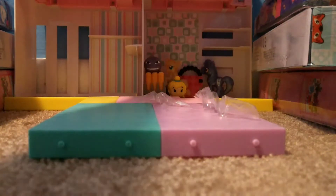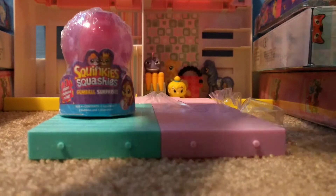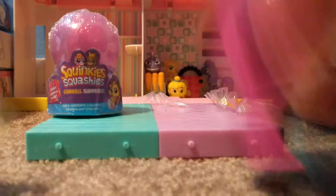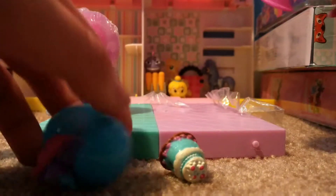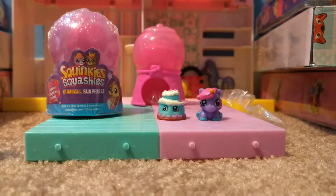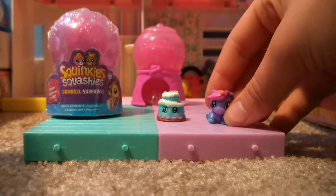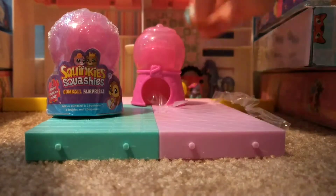Next we're going to open some Squinkies Squashies Gumball Surprise — there are two Squinkies in each. This one already opened in the package. We got the Birthday Cake one and the Horse one. Prairie Mist is a common, and Frosty Flickers is also a common. We got some good ones in this pack.